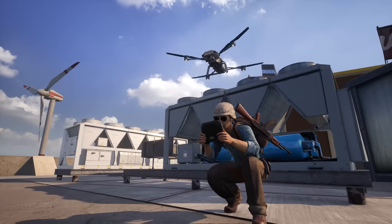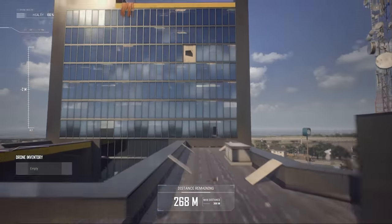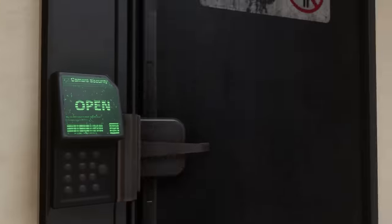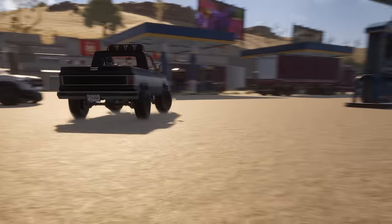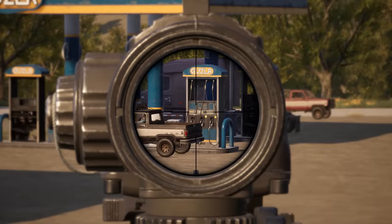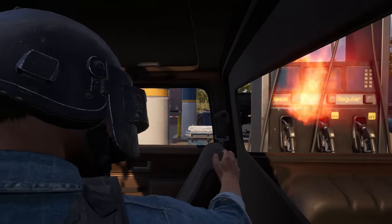Destin has a few other new features as well. Find hidden loot by accessing special rooms that can only be reached via the drone. Use hidden keys to unlock secret doors. And refill your vehicle's gas tank at Destin's gas pumps — just don't linger at the pump too long. Gas prices aren't the only thing exploding recently.